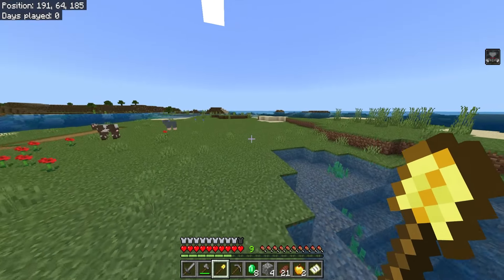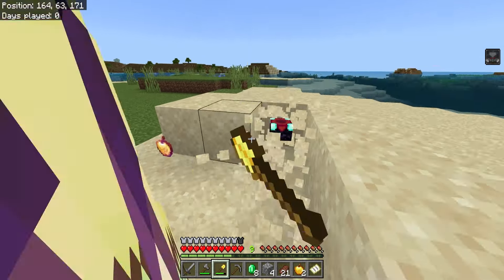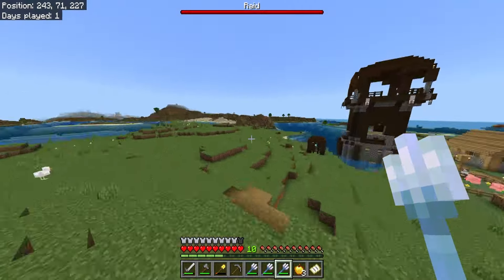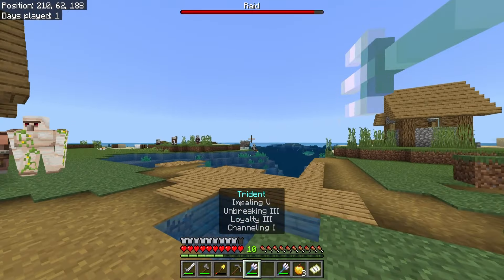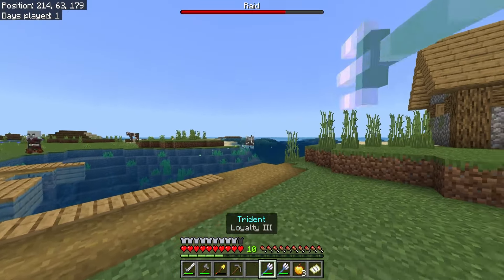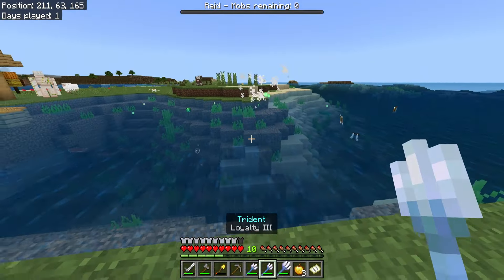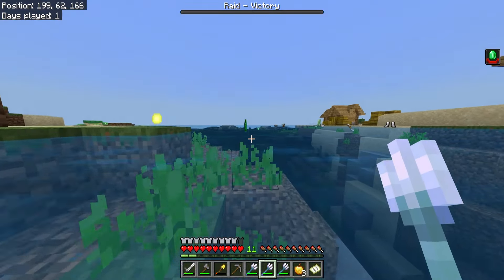I don't really know what Bad Omen does - I think it gives you a discount to trade with villagers. Going to check... it's a raid! That's how you start a raid - my bad. I do need boots though, I'll take some boots. These villagers cannot die now, I need to protect them at all costs.